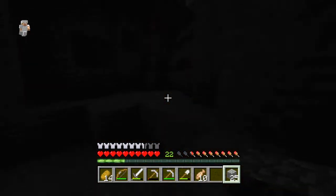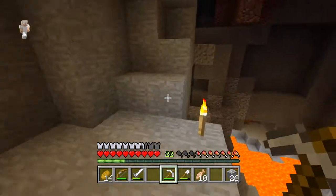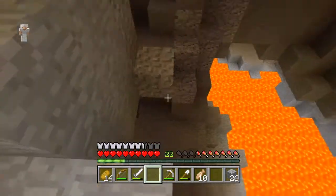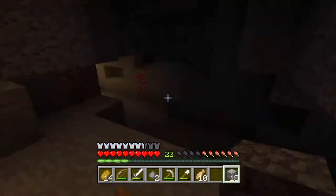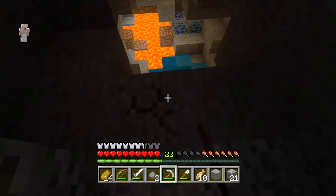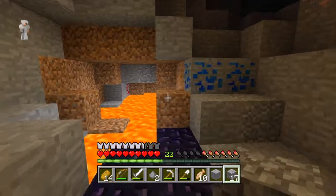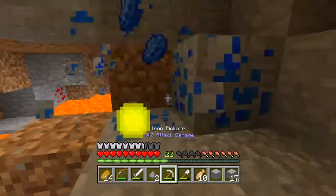I'm back at the lava area — seems we didn't go too far. We do need more torches but for now we should be good. Down at the lava area now: more lapis! For a second I thought it was diamonds, but oh well. Let's block that off. Here's all the obsidian — yes! But I can't see any diamonds, and I'd really like a diamond pickaxe.